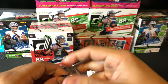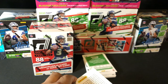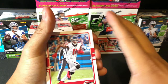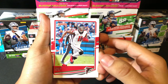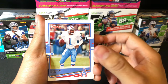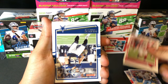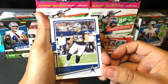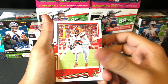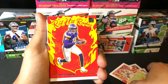Last pack here. So right off the bat we have a Julio Jones. I really like the look of these Donruss 2020 cards — they have a really classic clean look to them. We had a Warren Moon, Chandler Jones. We have a Red Hot Rookies insert of Justin Jefferson. That's a pretty sweet card right there.